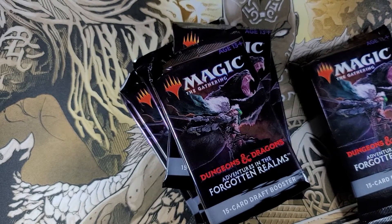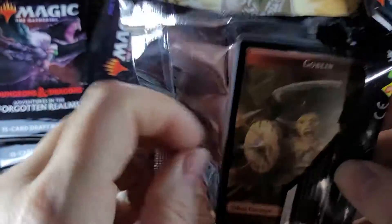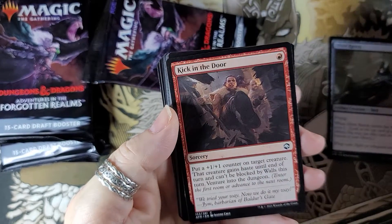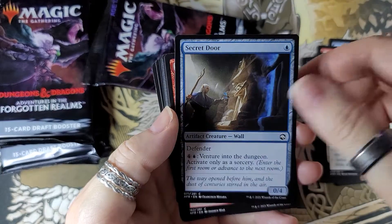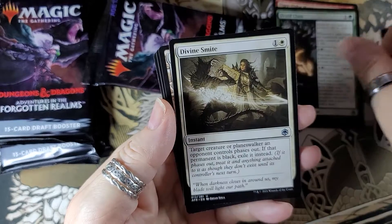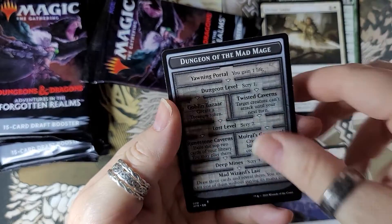Hopefully we can get some good pulls. They're all the same; there's nothing different about the packs. We'll start off with this one — Silver Raven, Kick in the Door. Oh look at this one! And now our silver cards — Druid Class. And our gold card — oh, a land! We got a land, and a mountain, and then one of those cards again.